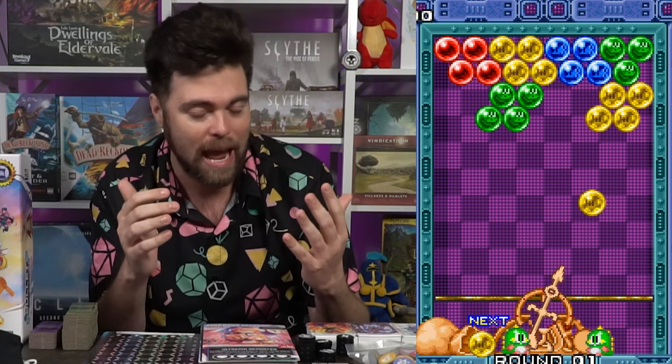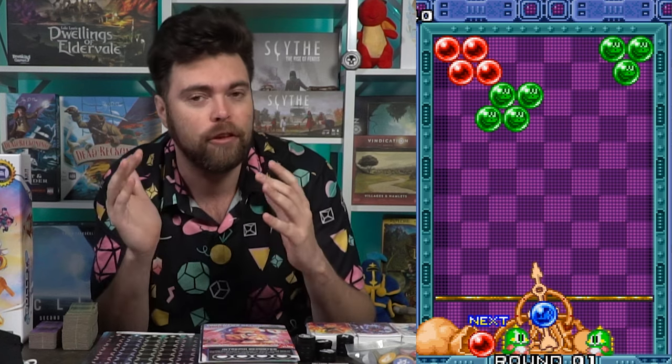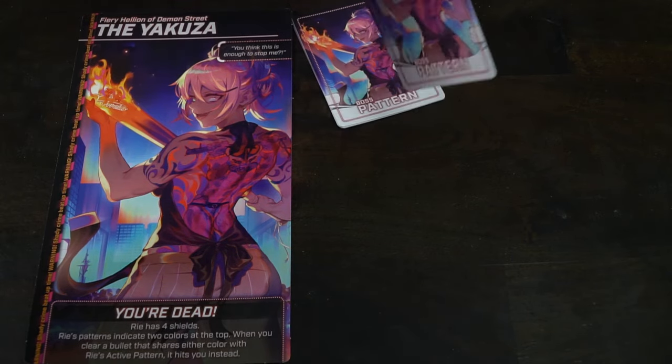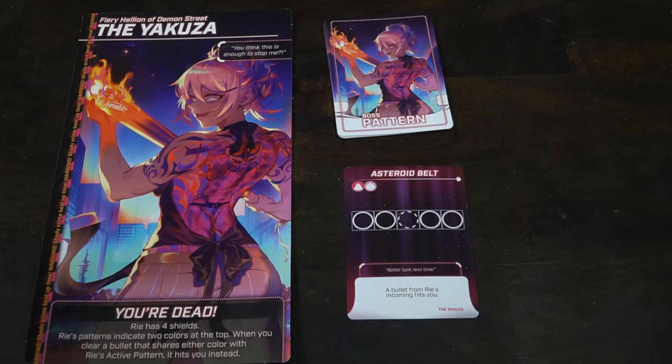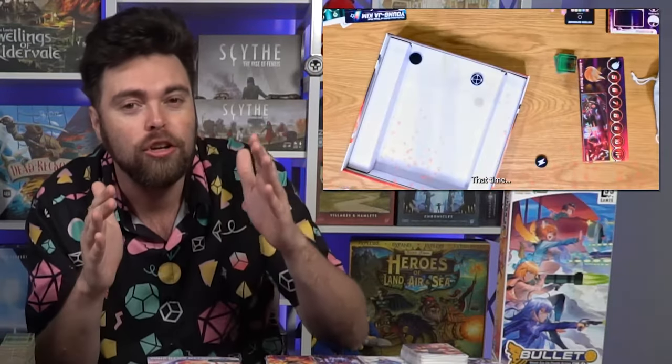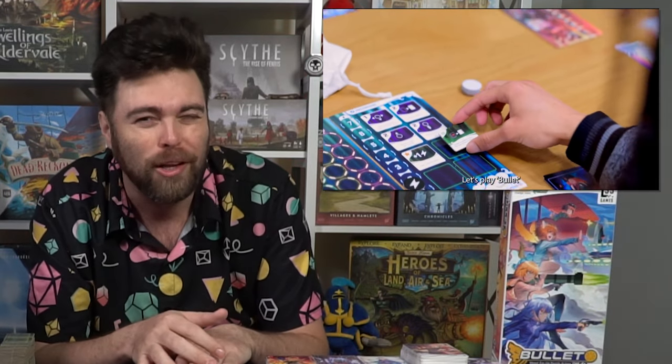It plays similar to games like Tetris Attacks and Puzzle Bobble, with a shoot-em-up style feel where unique patterns and combinations will trigger and change the game based on the players you're playing with. In the cooperative mode, you'll flip over one of the characters and turn them into their boss side. Each boss is going to have their own unique deck and style where you'll have to battle them and defeat them by removing a certain number of bullets from your area. Are you up for Bullet? Find out now.